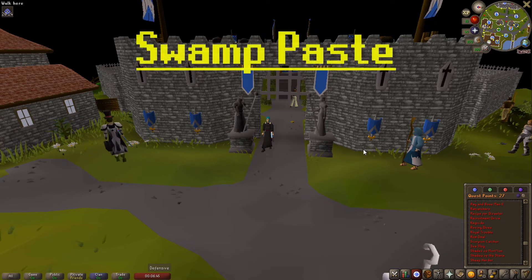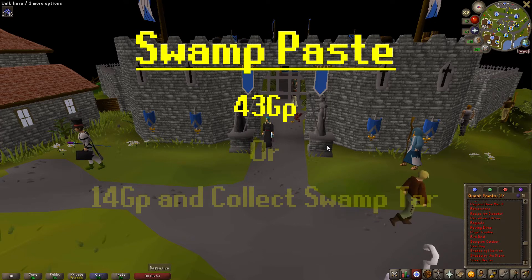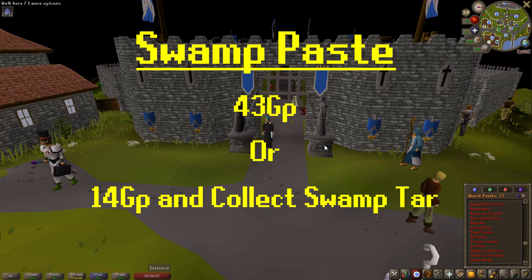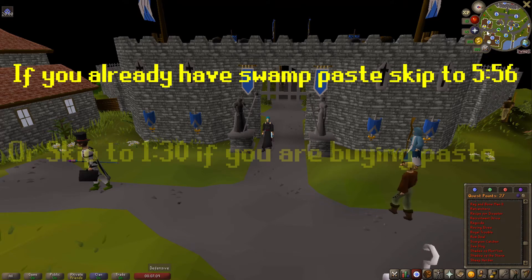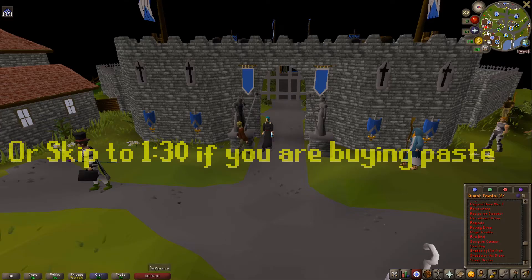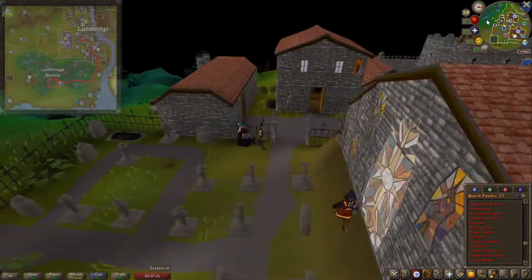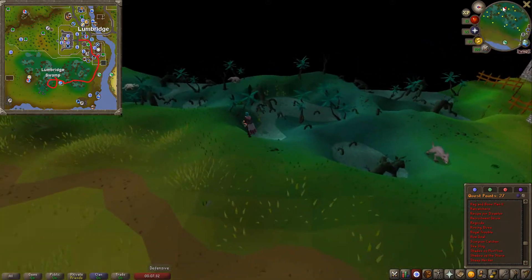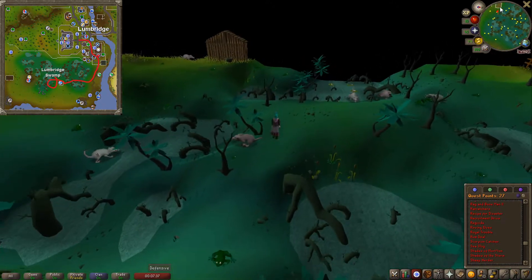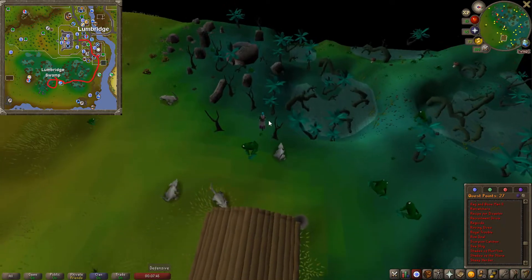There are a few different ways you can get swamp paste. You can either bring 43 GP and buy it from the general store, or bring 14 GP and collect swamp tar yourself from the Lumbridge Swamp. You will mix the swamp tar with a pot of flour, cook it on a fire, and it will give you swamp paste. To get swamp tar, run south of Lumbridge into the swamp. I highly recommend just spending the extra GP to buy the swamp paste, but this is an alternate way in case you have any special restrictions on your Iron Man. These red dots right here — go ahead and pick any of them up and it will be swamp tar.